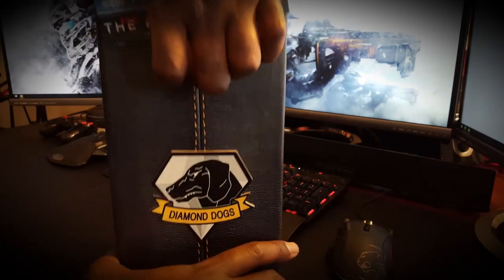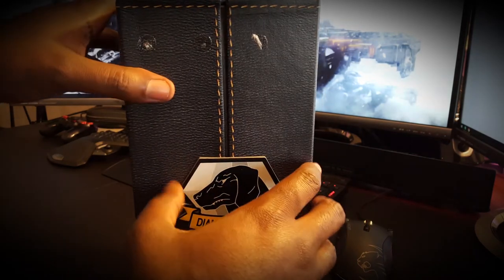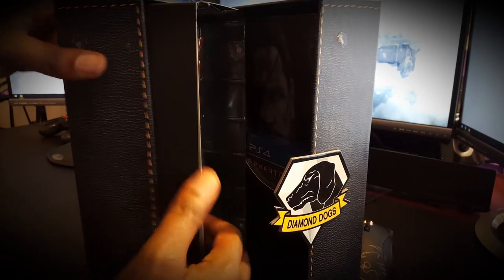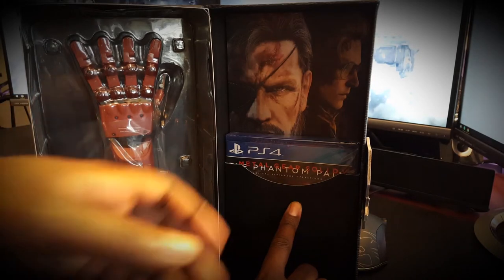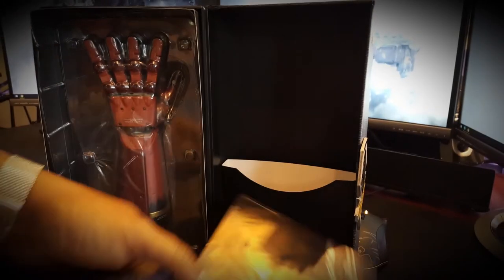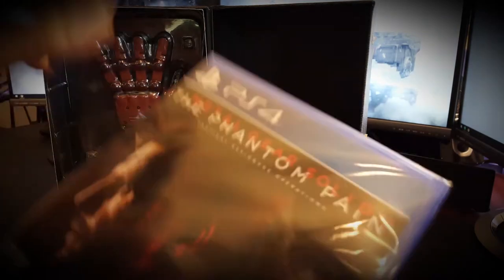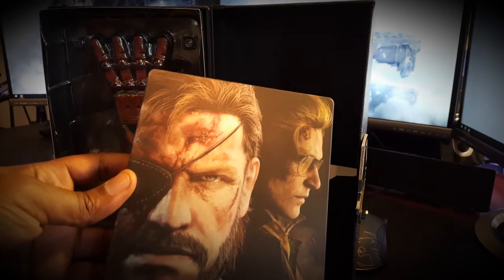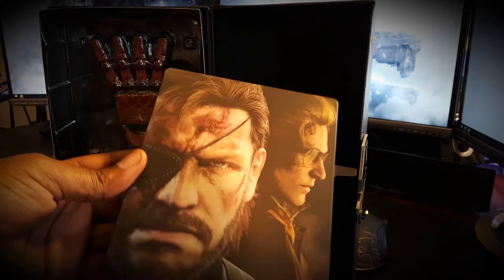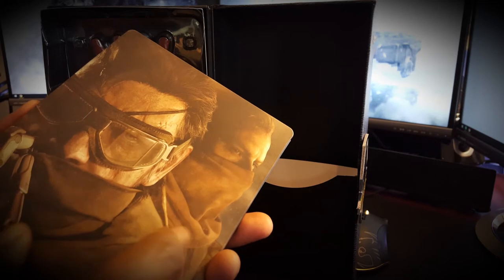Got the old box cutter here, still sitting around. Going to get this cut open real quick. On top you can see it has a nice little Fox logo on top, and the Diamond Dogs logo like I said. Pull this off — yes, it's faux but it's pretty cool, they've got a little texture to it just to make you think it's real leather. You open it up right here from the middle.